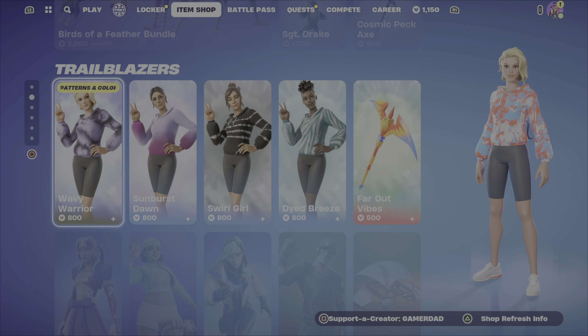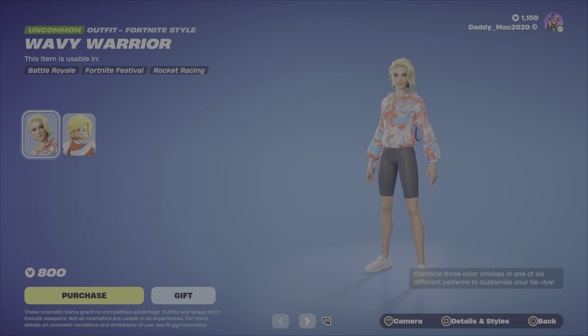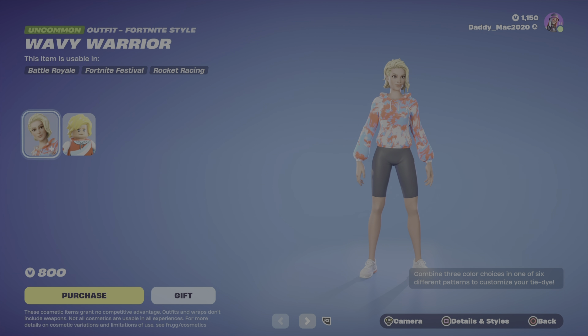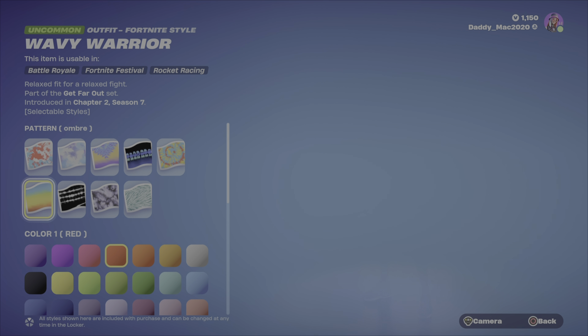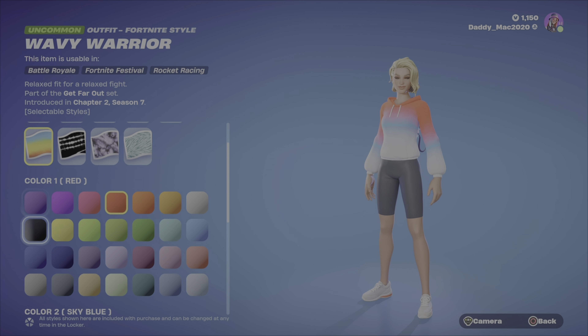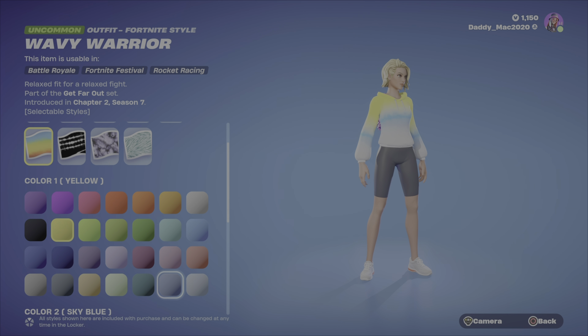So we've got the tie-dyed outfits in the item shop this evening. All of the outfits have the same customization options — they've just got a different look to the base skin and the tie-dye pattern. There are various patterns you can apply to the outfits, and then depending on which pattern you go with, you can change the colors up. There are three color options within that.